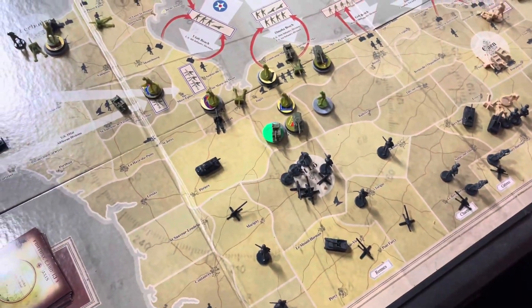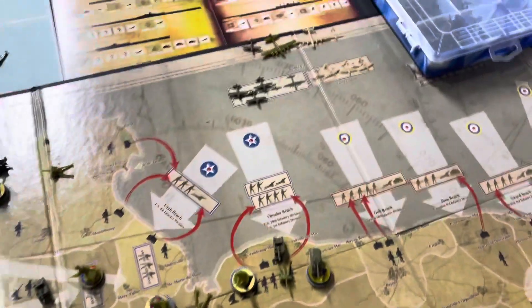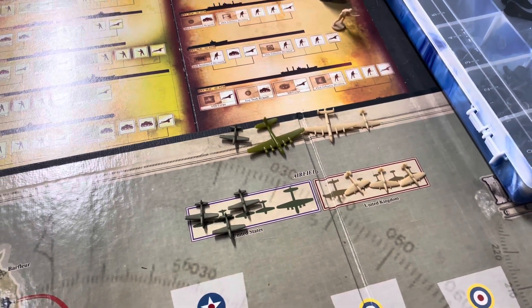Pretty much no reinforcements for either of us, as our cards are now completely empty. I rolled to send my fighters home but got a 4, so I didn't roll a 1 and couldn't bring any of my fighters back.